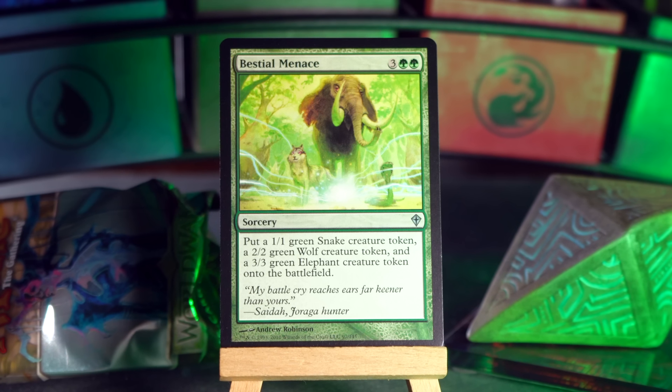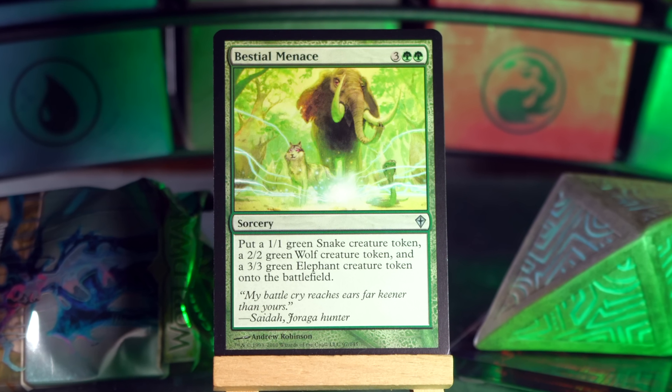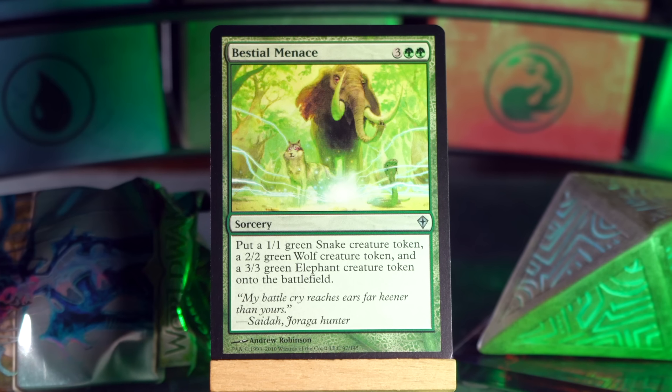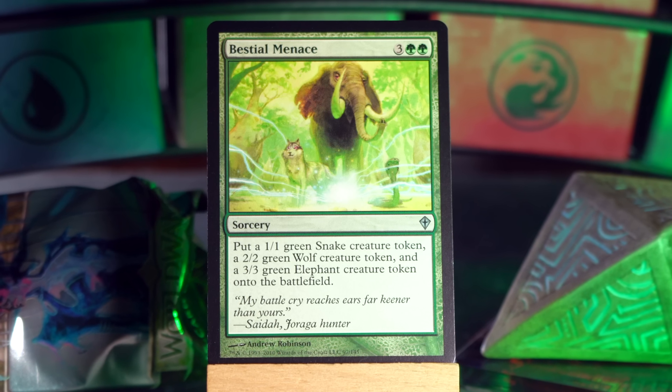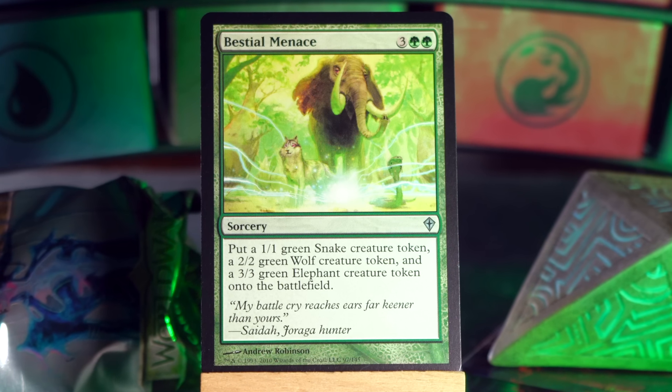Bestial Menace — it's the super friends. Three green green for a sorcery. You make a 1/1 green snake, a 2/2 green wolf, and a 3/3 green elephant. And they look like they've just arrived through a portal at the end of Avengers — everyone from Wakanda, all the Guardians of the Galaxy, an elephant, a wolf, and a snake. Everyone's showing up. I fondly remember Bestial Menace.